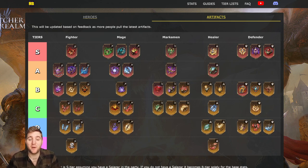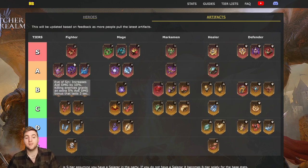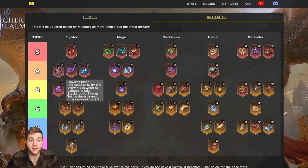Eye of Sin increases AoE damage by 10% and killing enemies grants an extra 5% AoE damage bonus lasting three seconds — since it doesn't say it stacks, I assume a maximum of 15% damage increase, which is lower than Scarlet Hunt's increase but much more reliable. The main drawback is you need an AoE fighter to use it — Valkaria and Cerberus are very good picks. A hero called Magmus is coming out soon; his toolkit seems entirely AoE-focused and he is a fighter, so this should be great on him.